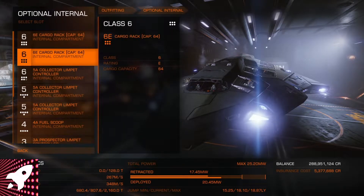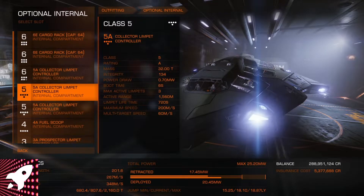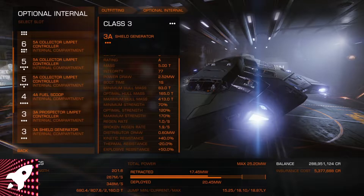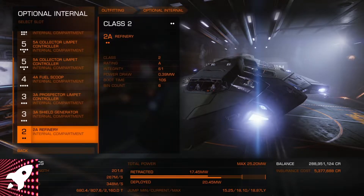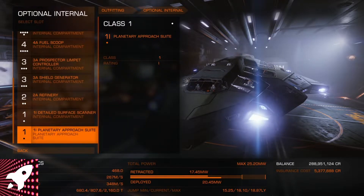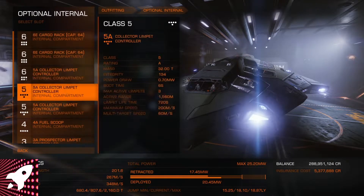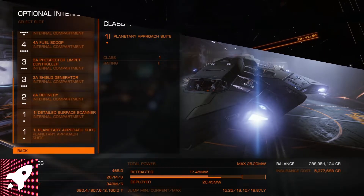Optional internals: standard stuff — three collectors, cargo racks, fuel scoops. The 4A scoop works quite well. Then prospector limpets, and that's pretty much it. You obviously need the detailed surface scanner, which is quite important. If you can pause the video on those and get them onto your ship, you'll be laughing.